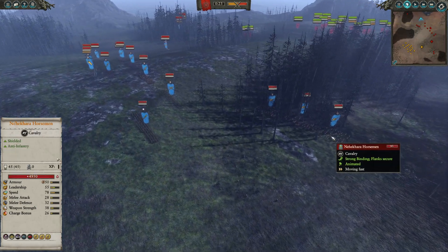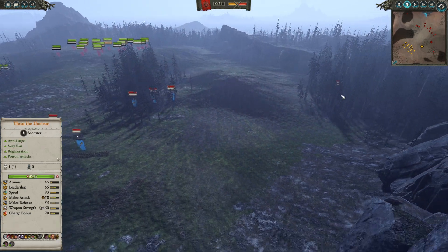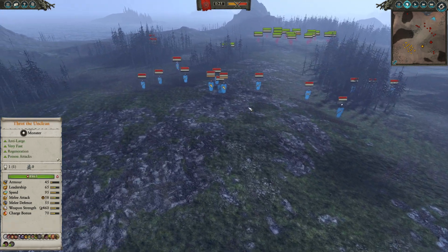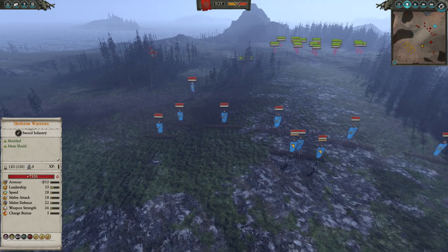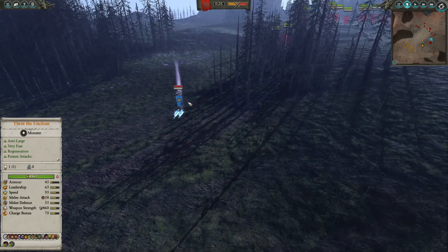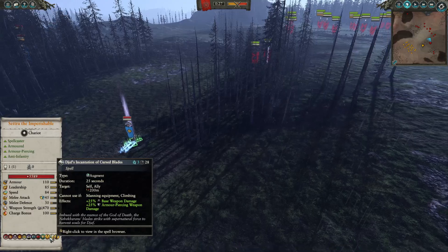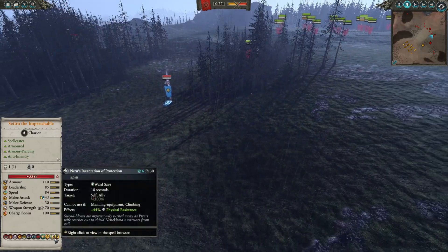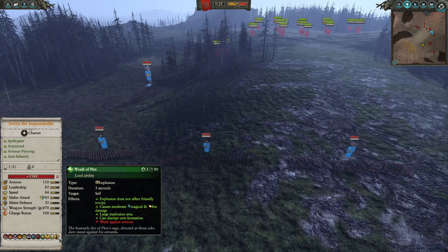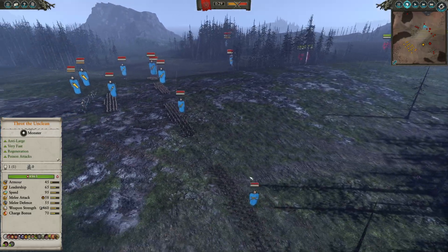In the tree line we have some Nehekharan Horsemen providing mobile forces, along with Skeleton Horse Archers on both flanks. Settra the Imperishable is going to be on his Chariot of the Gods, wreaking havoc amongst the Skaven forces. He has Djaf's Incantation of Cursed Blades, the Incantation of Protection, and the Ratha-Ptra.